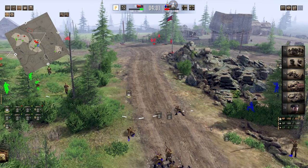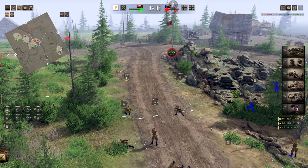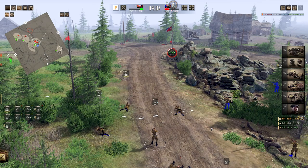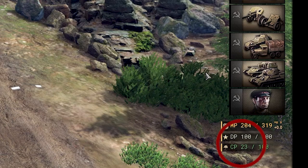Additionally, officers have a heavy cap weight that outdoes every other unit. They are an excellent asset to utilize when capturing flags. On top of cap weight, officers also lower your overall CP count.